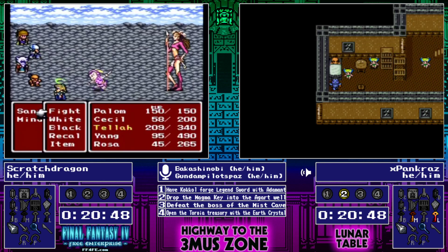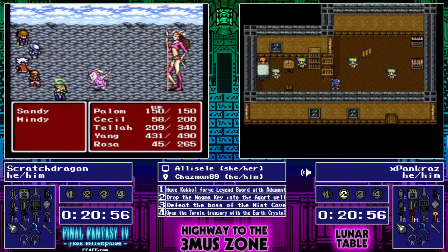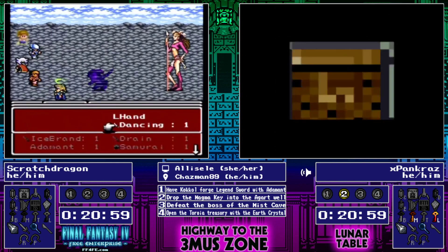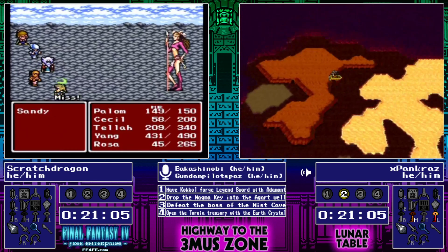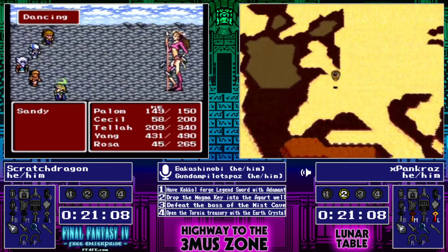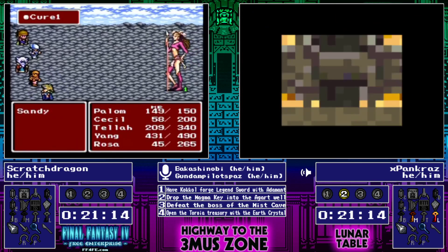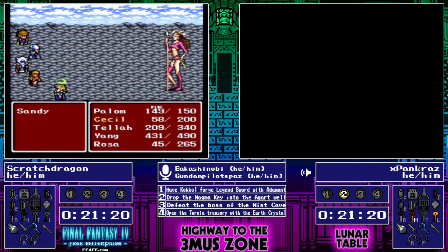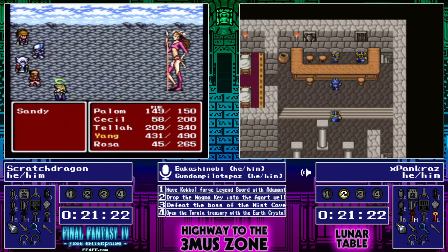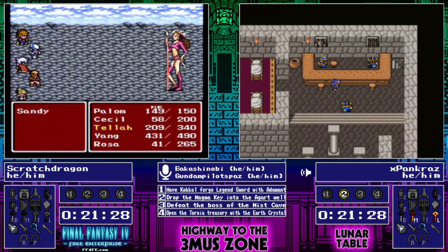Yeah, it is taking a huge amount of time here to get through this one boss. And when he sees what is at Fabul, I think he's going to feel very behind. Yes, that is going to be very unpleasant for Scratch Dragon. This is a lot of time — and the time that Scratch Dragon has been working on this ordeal, Pancraz has completed Fabul, dropped the Magma Key down the well completing objective number two, has pretty much full loot at the Underground, and is going and checking the last shop of Dwarf Castle.